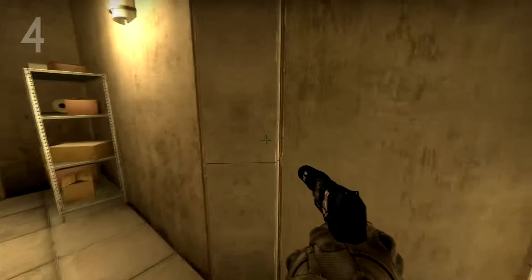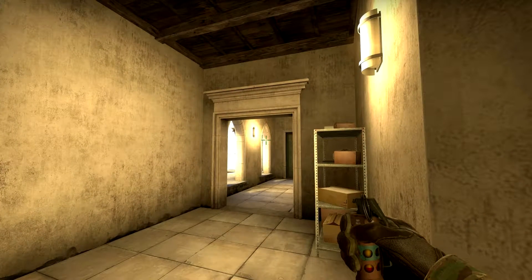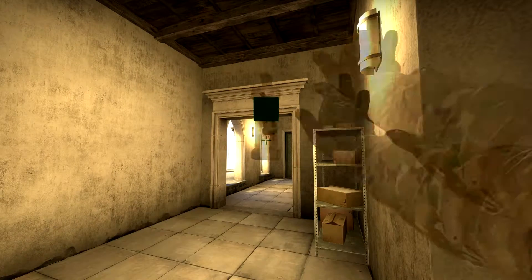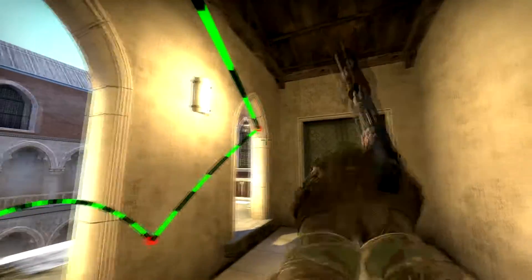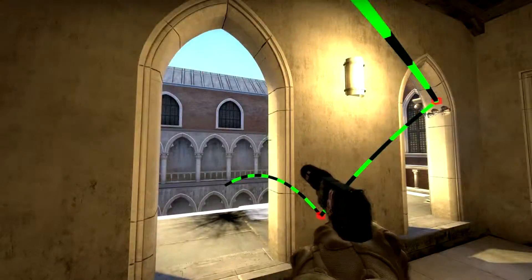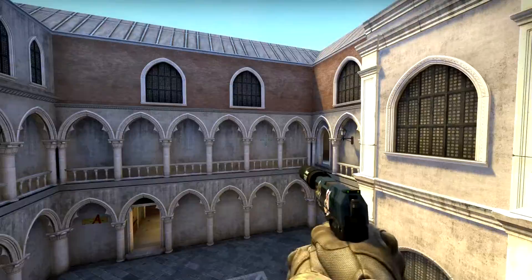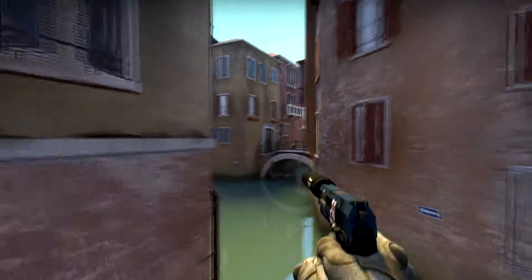Our fourth nade is a flash from Stairs into Courtyard. To do this, stand against the right side of the door frame at the top of the stairs and line your crosshair up with the second line down from the top of the second window. Then simply left click and throw. The flash will hit all four of the major positions commonly held by CTs in Courtyard.